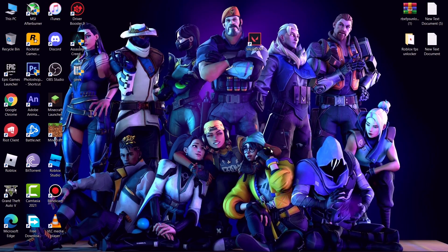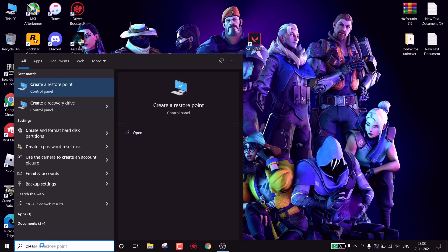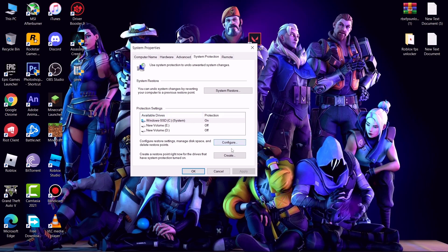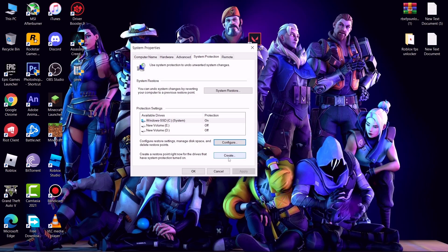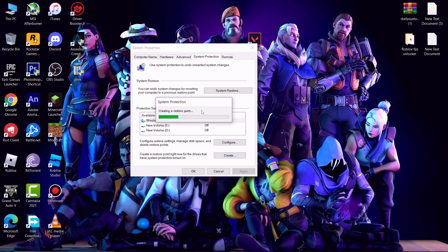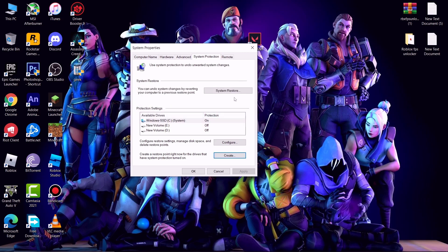First, create a restore point so if anything goes wrong we can revert. Go to search and type 'create a restore point' and open it. Select the C drive and click on Configure, make sure system protection is turned on. Hit Apply then OK, then click Create, name it whatever you wish, and click Create. It will take a few seconds.